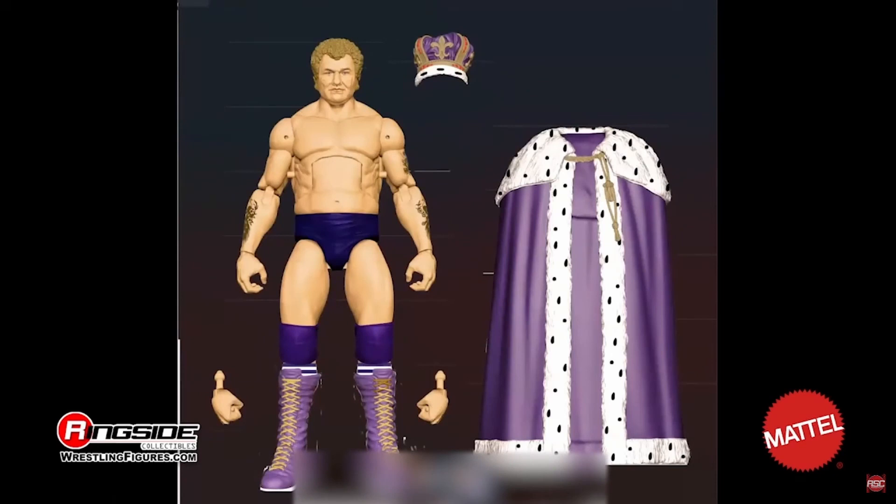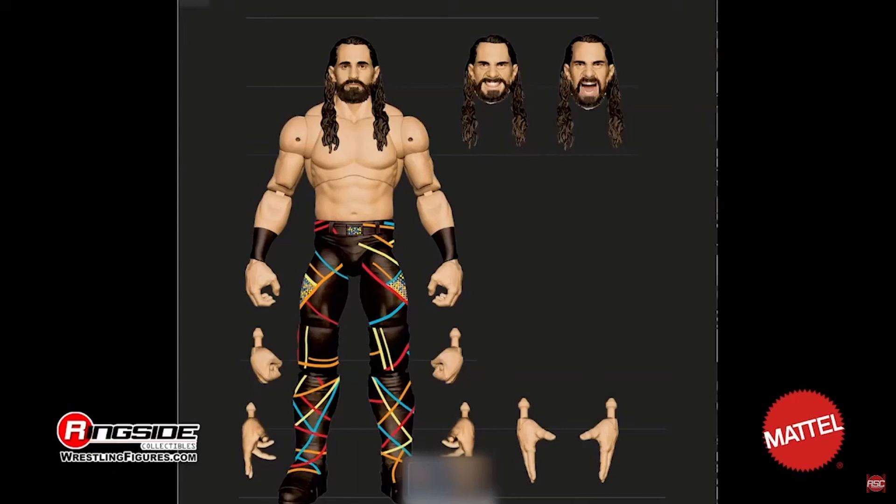Then after that they showed off the Ultimate Edition Seth Rollins. It looks much better in color. I know we saw it at the Mega Powers two-pack launch party — I don't know what that's called — but they announced a lot of stuff there that we also see today. We get to see the other head sculpts and the attire and everything, and it looks pretty good.